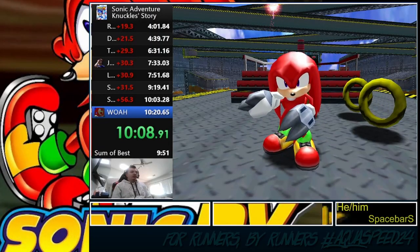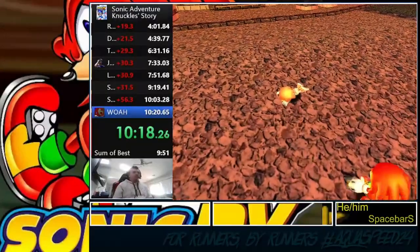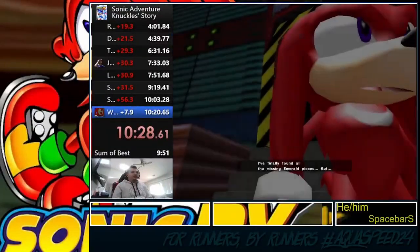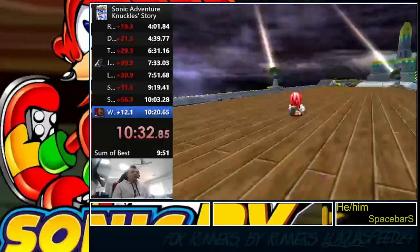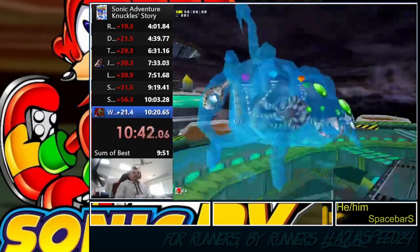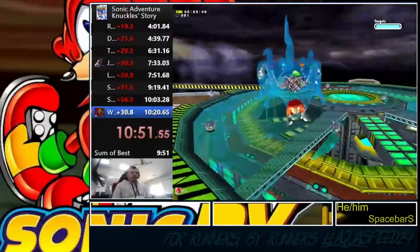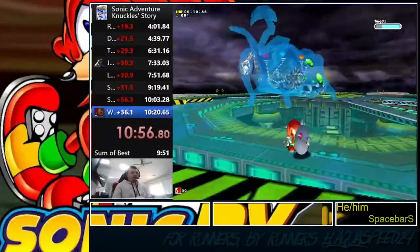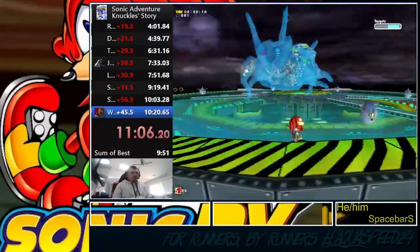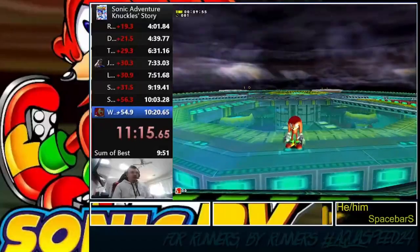The last missing piece — time to restore the Master Emerald! Here we go into the final section of the past. Every character gets one past cutscene, but Knuckles gets three since he's an echidna and it's about the echidna tribe. Coming up to the very end of the run, we have one thing left: run across the ship and beat Chaos 6, Knuckles' final boss. We use the freezy enemies that Eggman drops to beat him — we absolutely could not beat Chaos 6 without them. Second hit, third hit, and time ends right when the timer stops.